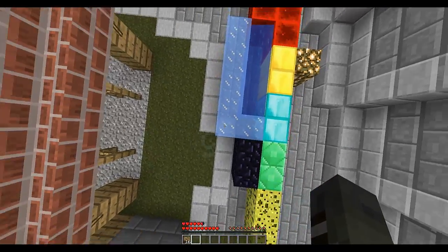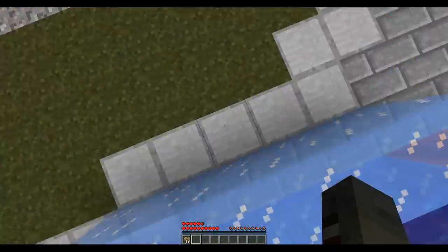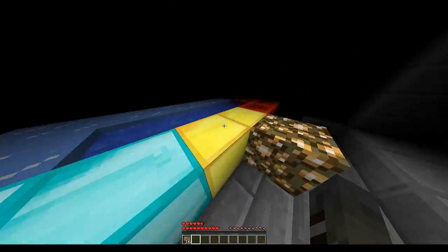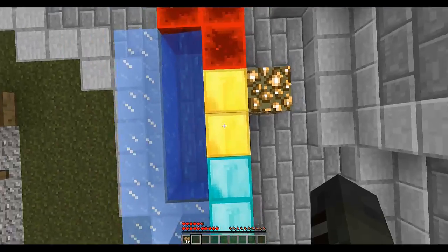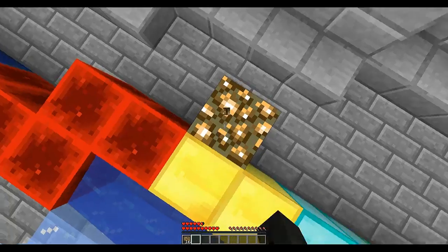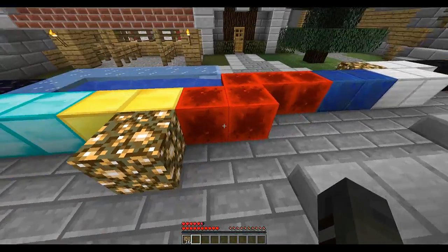If you get on ice it will freeze you — you can't move for a few seconds, which is really annoying. One of these gold blocks gives you a coin, which you can spend on something if you've got another plugin. Glowstone allows you to save your checkpoint.